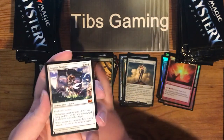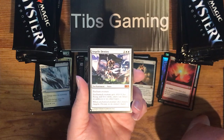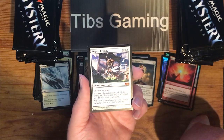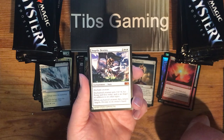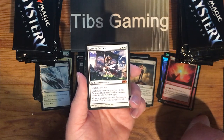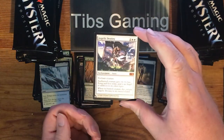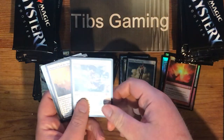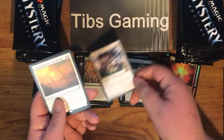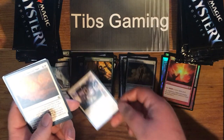Angelic Destiny — that's our first mythic of the box. Two generic and two white for an aura. Enchanted creature gets plus four, plus four, has flying and first strike, and is an angel in addition to its other types. When the enchanted creature dies, return Angelic Destiny to its owner's hand. It's a cool aura, but auras have their flaws.